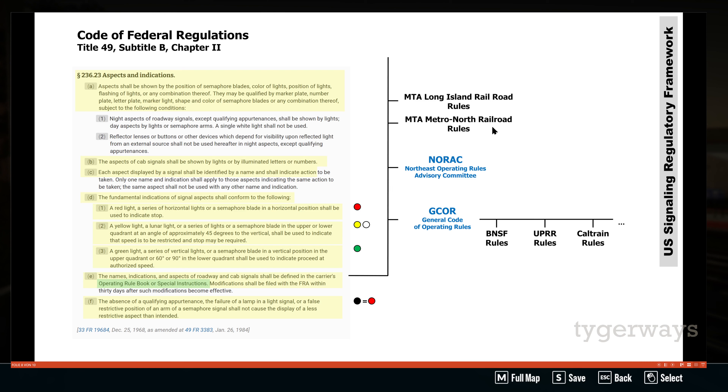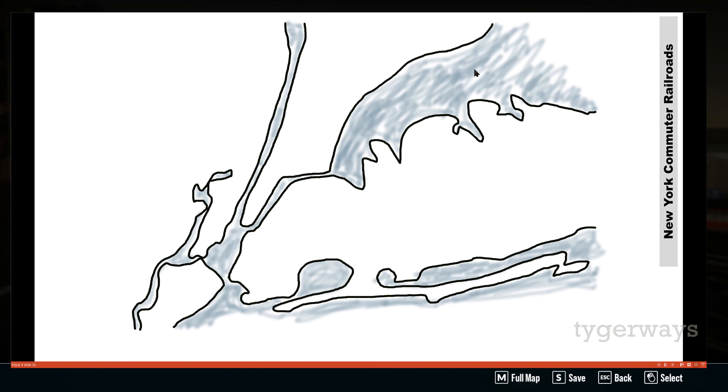In the New York area we have more than one commuter railroad carrier, and actually two of them are run by the Metropolitan Transportation Authority: Metro North, which we had a look at in the Harlem streams, and the Long Island Railroad. So they are two railroad carriers run by an authority that is more or less run by the city. We will see what the Long Island Railroad rules say — it is a bit different from the Metro North Railroad, even though they belong more or less to the same authority. They do their own stuff.